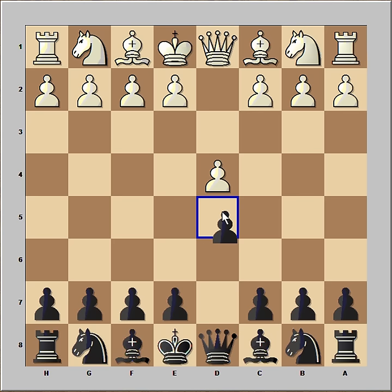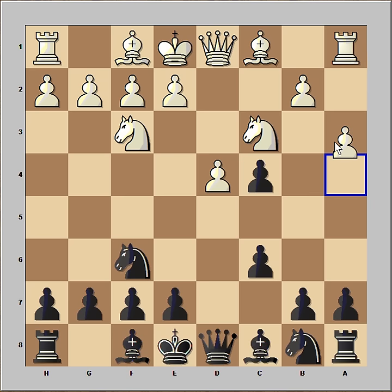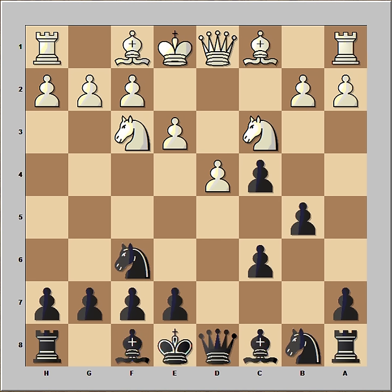Timman had white pieces and he started with d4. Kasparov played d5, c4, c6, Nf3, Nf6, Nc3 and Kasparov captured on c4 and we have the Slav Defense. e3. The most popular move in this position is a4 preventing b5. Timman played e3 and Kasparov protected the pawn and now he is a pawn up.